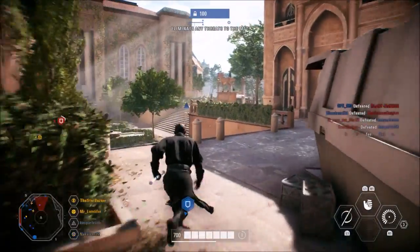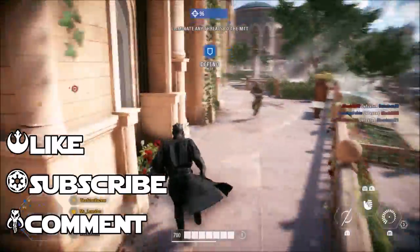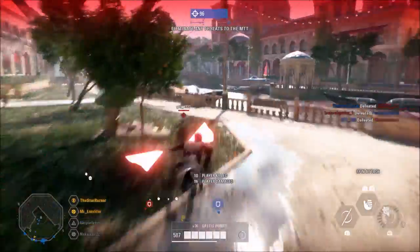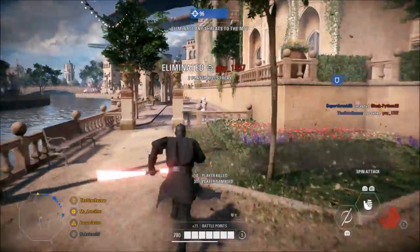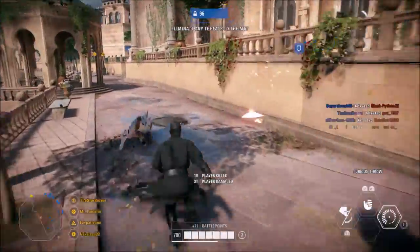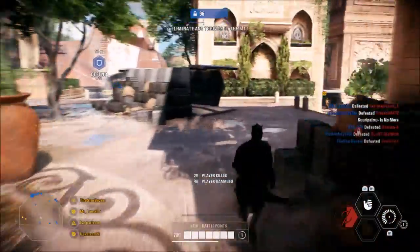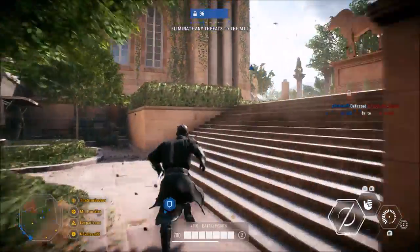Ladies and gentlemen, welcome back to the Star Bazaar, and to the third installment of our Strengths and Weaknesses video series for the heroes in Battlefront 2. Last time we tackled the blaster heroes on the light side, with the time before that being the lightsaber heroes for the light side, so if you missed either of those, I will leave a link in the description for both, and a card will be popping up in the top right corner now, so check those out if you missed them.